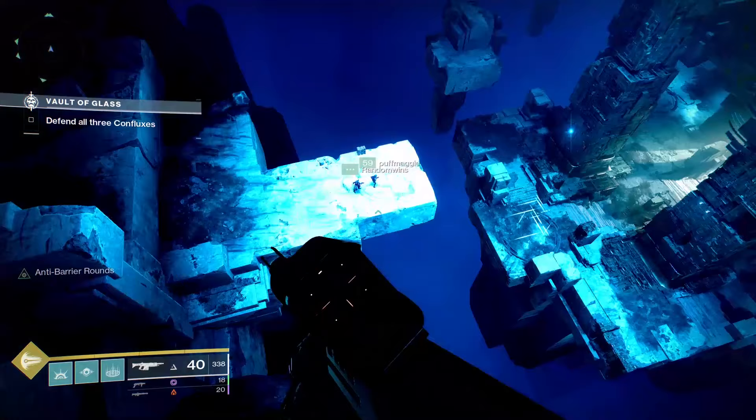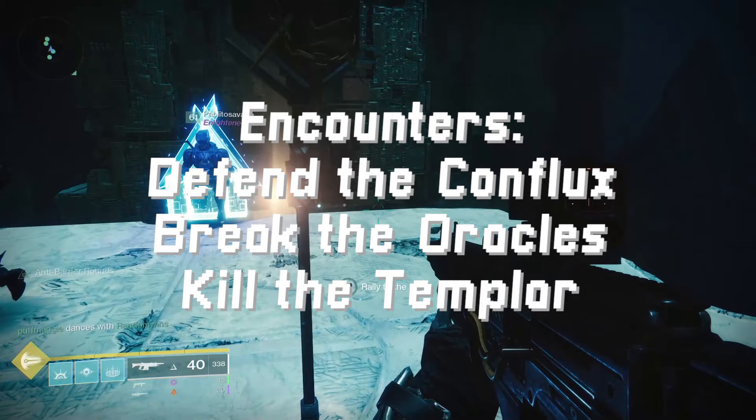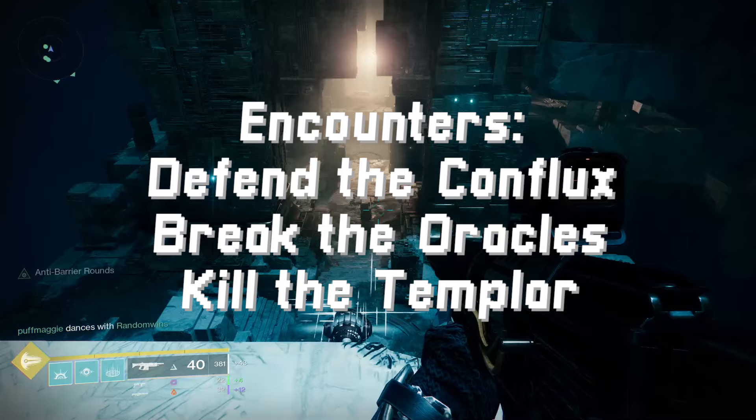The next area is the Templar Room, and just like in D1, you'll be spending a fair amount of time here. You're going to have to get through three encounters while you're here: defend the Conflux encounter, break the Oracles encounter, and kill the Templar encounter — starting with defend the Conflux.